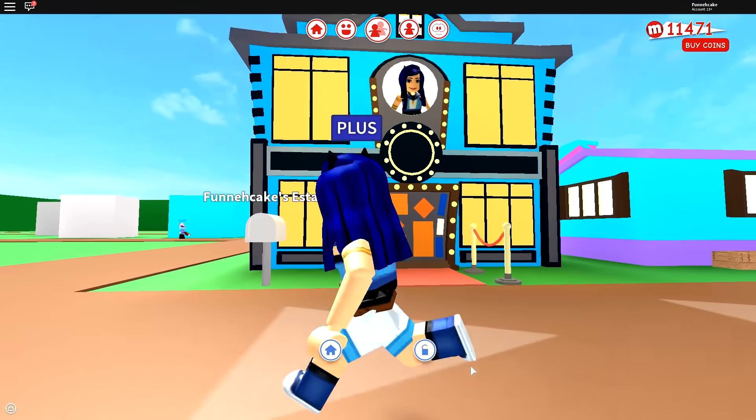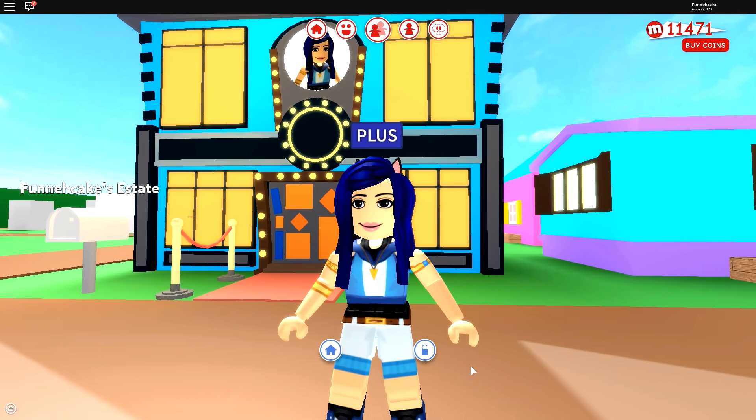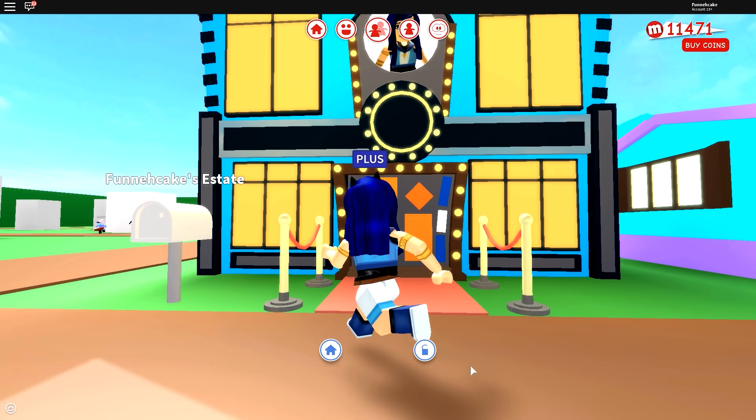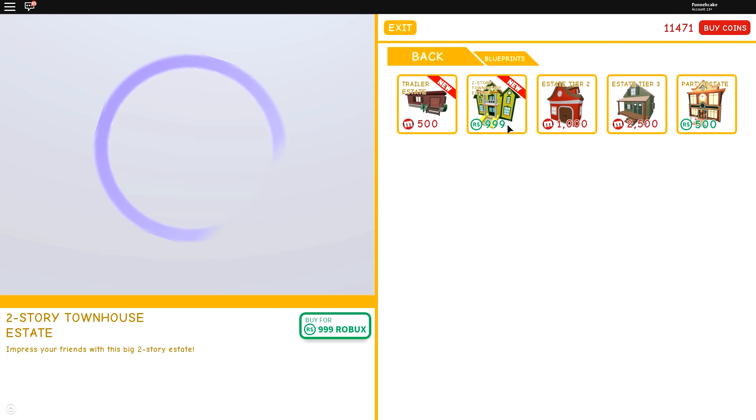So the other day in Meep City, I bought this giant mansion for 500 Robux. And then the very next day, they updated and now there's this beautiful two-story townhouse estate. Look at this guys, it is the most beautiful thing I've ever seen. It's way prettier than the party estate.